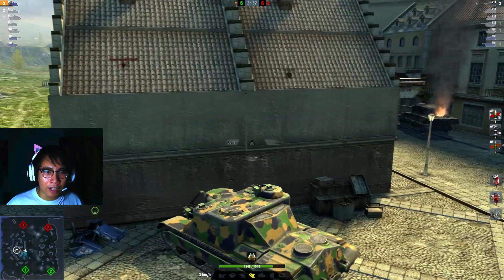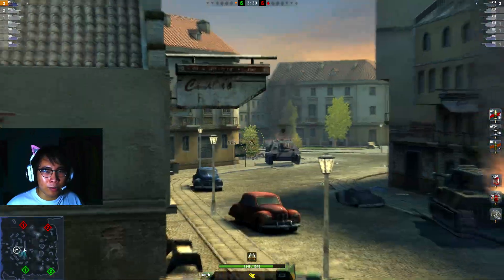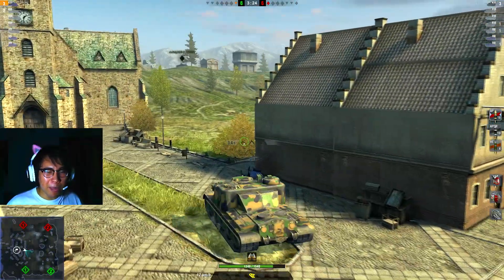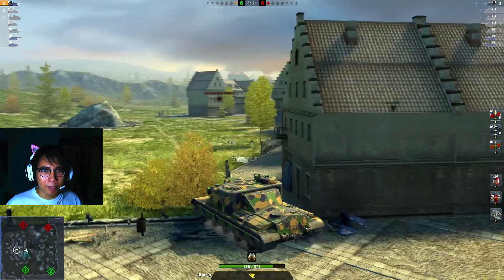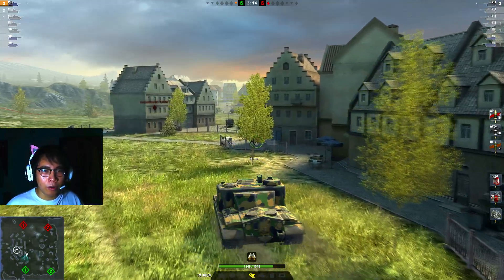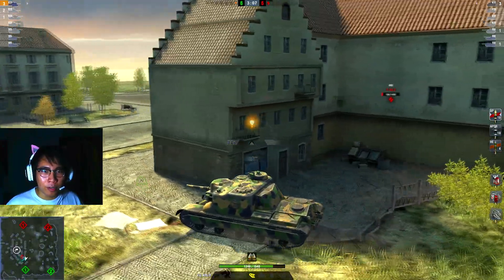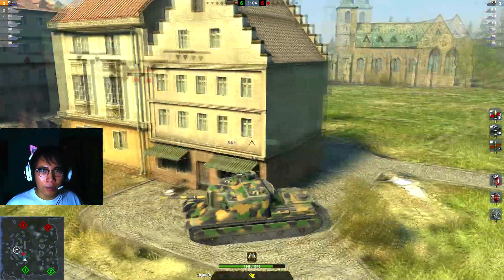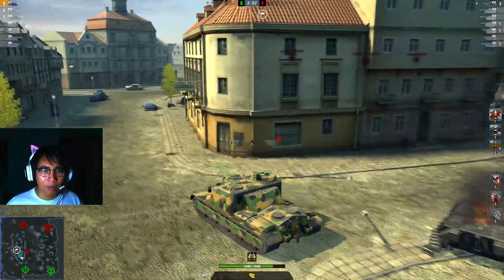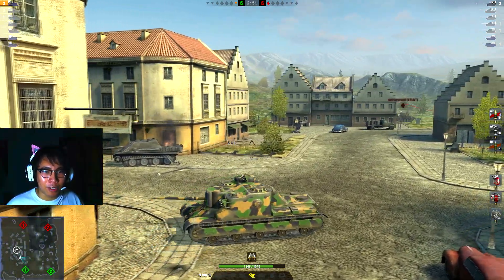What could this T34-2 possibly do? Maybe he knows I'm going around his side. Maybe I can go around to where he least expects me. I've got to play safely here because that T34-2 can just outspot me and farm me. We get spotted, and we also spot the T34-2 at the same time. He spots us and now the T34-2 is just going to run away. I'm too slow to chase, so maybe I can draw this out or turn around and surprise him.